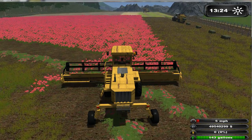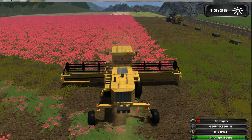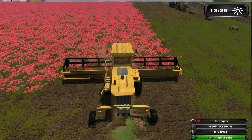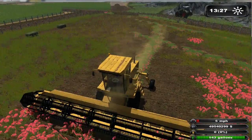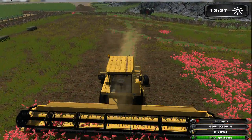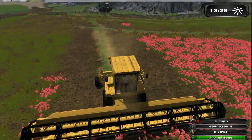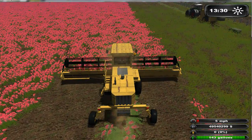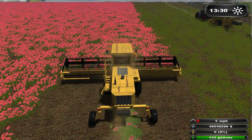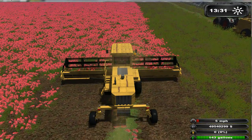Another new crop: red clover. This can also be cut like this — it leaves a swath behind. It's been a while since I first started here, so it's starting to grow again already. It just grows itself just like grass once it's been harvested. And the swath it leaves behind can also be baled or picked up.